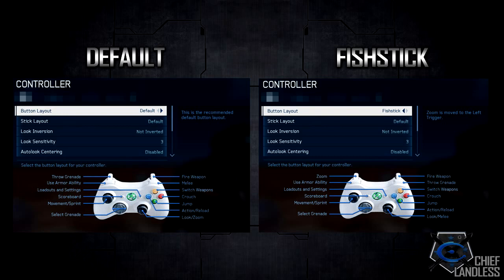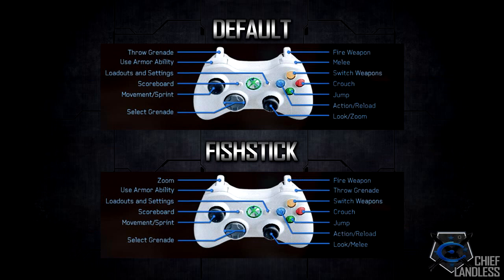Coming from extensively playing both Call of Duty and Halo, this layout was very different for me. I tried Fish Stick at PAX for my first game and everything ran smoothly except when I tried to zoom in — I accidentally meleed because with Fish Stick, zoom is left trigger, melee is clicking the right thumbstick, and throw grenade is the right bumper. My brain was programmed to think right thumbstick means zoom in, so I just started punching the air. I ended up going back to the Default layout, which suited my needs much better.